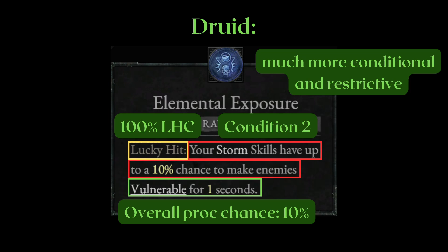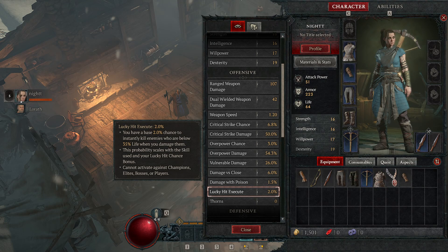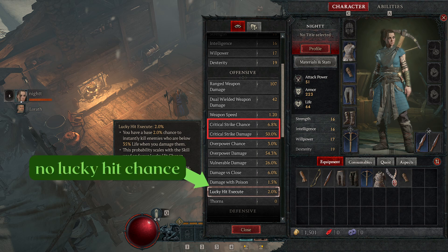This Lucky Hit event, or the result of a LHC successfully procking, also shows up under the offensive section in your character sheet, just like Crit Damage would. But there is no Lucky Hit Chance that shows up, because it is dependent on the skill you're using. This is a perfect transition for part 2.